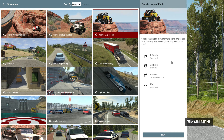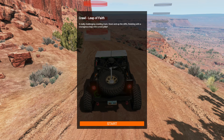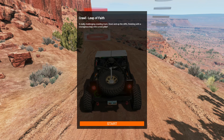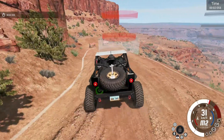So the first one is Leap of Fate, difficulty very hard. Let's see how it is. A really challenging crawling track down and up the cliffs, finishing with a courageous leap onto a rock pillar. Okay, let's start here with manual gears and orbit camera for now.